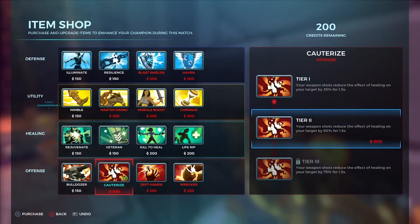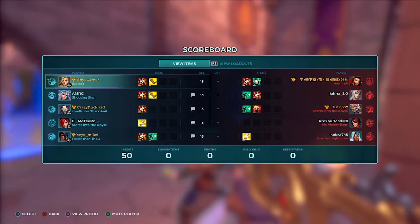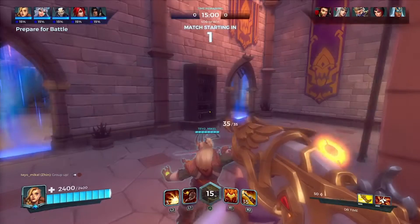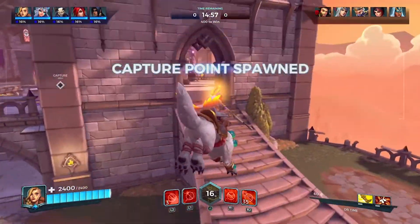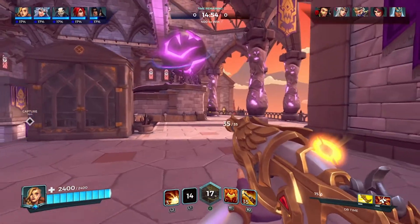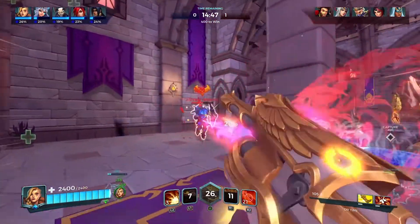We'll go for quarterize and a bit of nimble so we move a bit faster. I need to be careful of booby trap and also Fernando's shield talent — I forget what that talent's called, but I know it's out there. Let's throw a firebomb and go get the Fernando who's coming in hot.